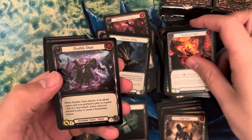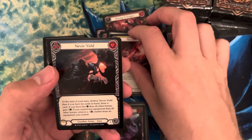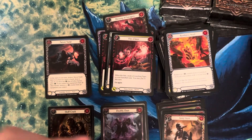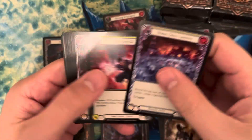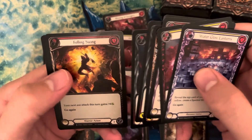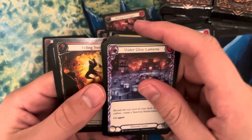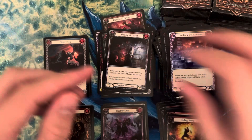First rare is a rainbow foil Deathly Duet. We have Flexclaws. And then we have Never Yield, which is another majestic — we actually cracked that majestic in the last box and it's not worth much at all. We have a rainbow foil common Fell Swing, Blessing of Cult, and Drill Shot.